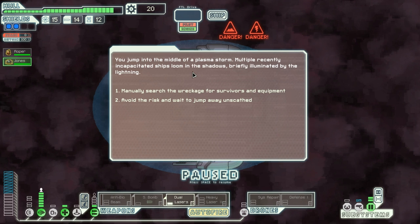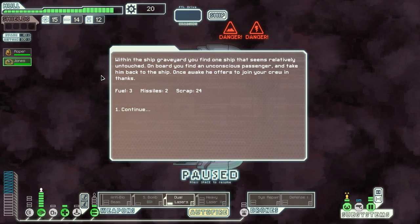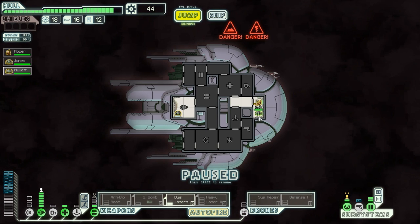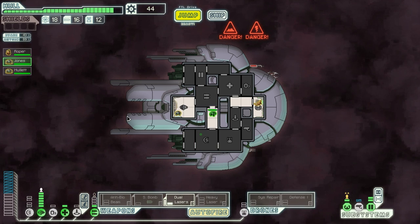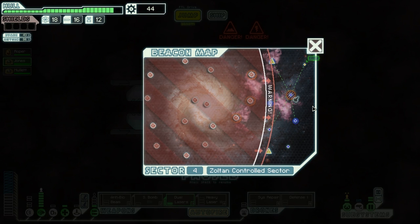You jump into the middle of a plasma storm — multiple recently incapacitated ships looming in the shadows, briefly illuminated by lightning. Manually search the wreckage for survivors and equipment. Oh man, why is there no option for slug here? I'll take some damage to my ship and risk option one. I actually find something and I get a crew member! That's why — a crew member! Welcome aboard, Mullet! We can put Jones back on weapons — actually Jones can go back to shields.